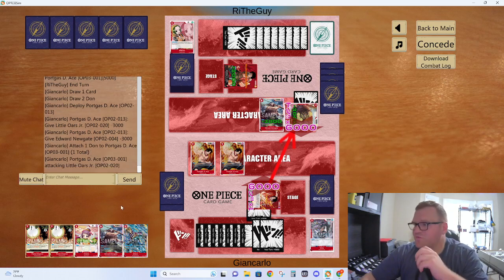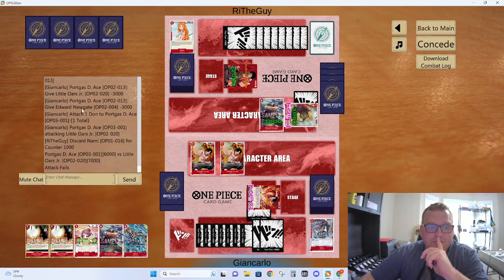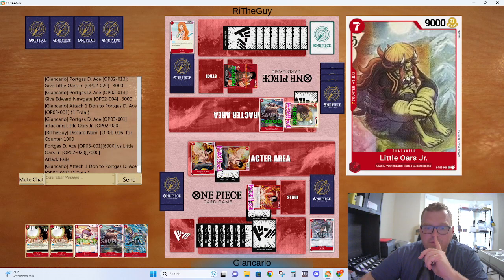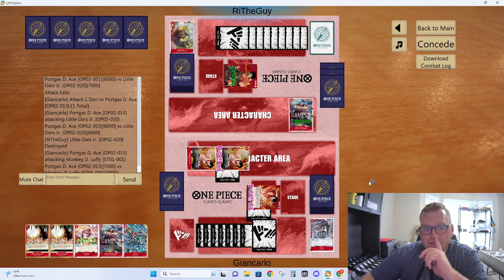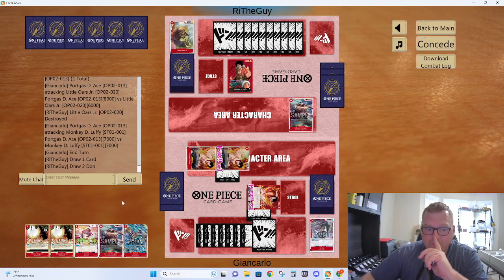I'm getting controlled — I'm the control deck getting controlled. Just getting a Nami. I don't have any one-cost spells, so I might as well just buff these. We'll go 8 into 6, and then we'll go 7 into 7 to get a card out of his hand. It's taking a life too — that's fair. Probably both of these are going to die and I'm going to Otama Flame Emperor.